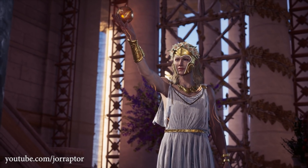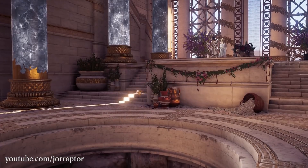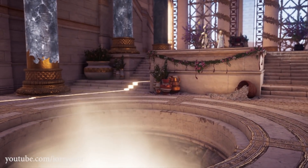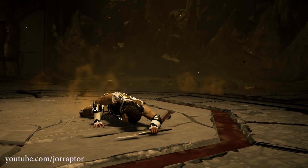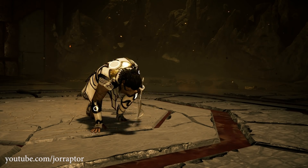The second episode of the Fate of Atlantis DLC immediately starts where the first one ended, with a fight against Cerberus. This happens in the first five minutes and we can already see a trophy that you get after killing her, and the new main menu gives it away too.